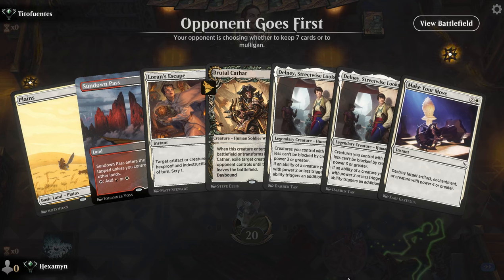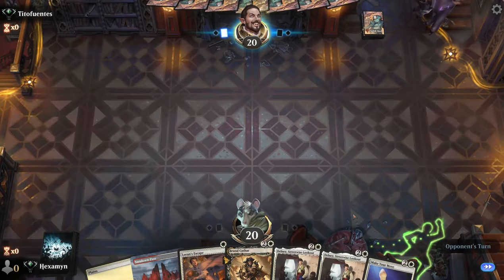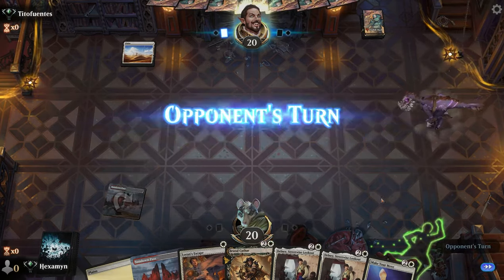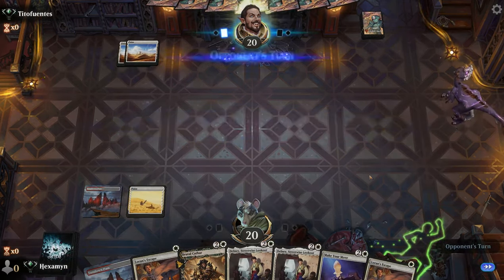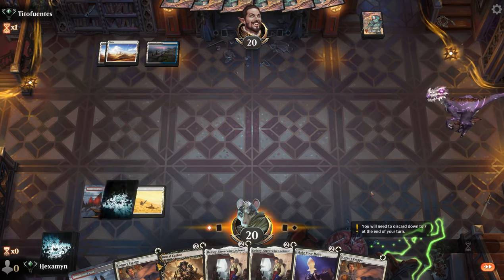Alright, on the draw, and this hand looks pretty nice — we have our Delneys and a Brutal Cathar, which will trigger twice if Delney's on the battlefield. So we'll see how this one goes. This is the very first few moments of the set being released on Arena — I'm super excited to play with some new cards in Standard; it feels like it's been a while.